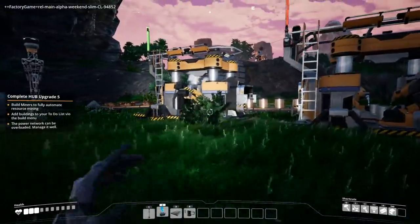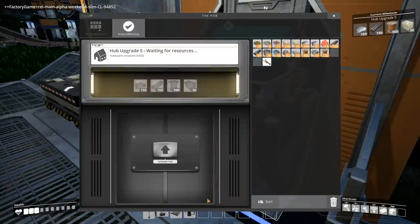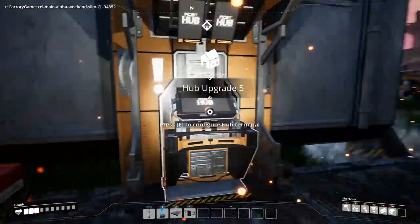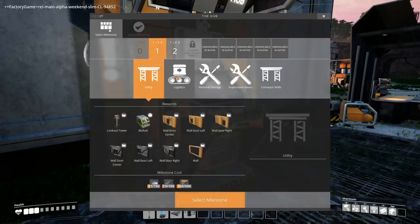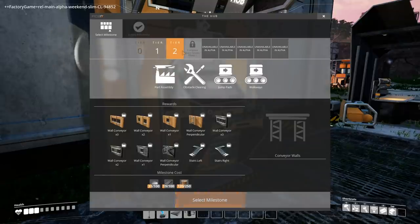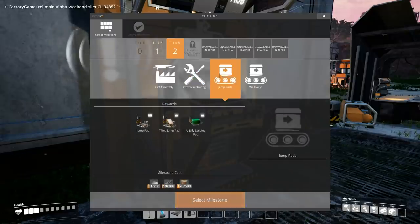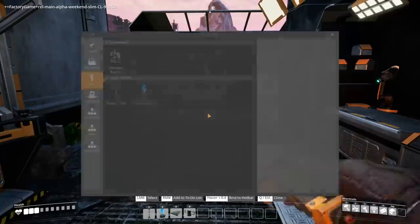We're waiting on wire production so we can unlock biomass burners and complete this puzzle. With the last bit of wire we should be able to unlock everything we need. Hub upgrade — select milestone, start depositing stuff — Hub Upgrade 5! Now with that unlocked we have access to tier 1 utilities and logistics, which includes the conveyor splitter and merger. We have personal storage options, an object scanner, a beacon, conveyor walls, and some stuff in tier 2. Notable unlocks include a chainsaw, jump pads, tilted jump pads, and various walkways.